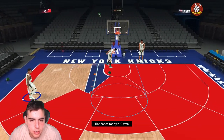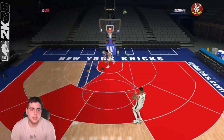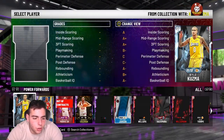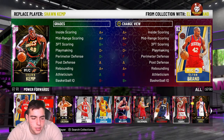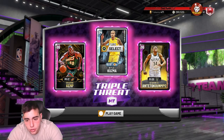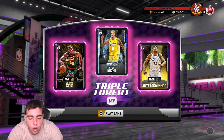I'm trying to pick up Bird and team — waiting for the right day to grab him. Pretty solid card. Let's see how he does online. The triple threat team I'm using is Kuzma, Giannis, and Shawn Kemp, because I'm tired of facing sweaties online with their big centers.